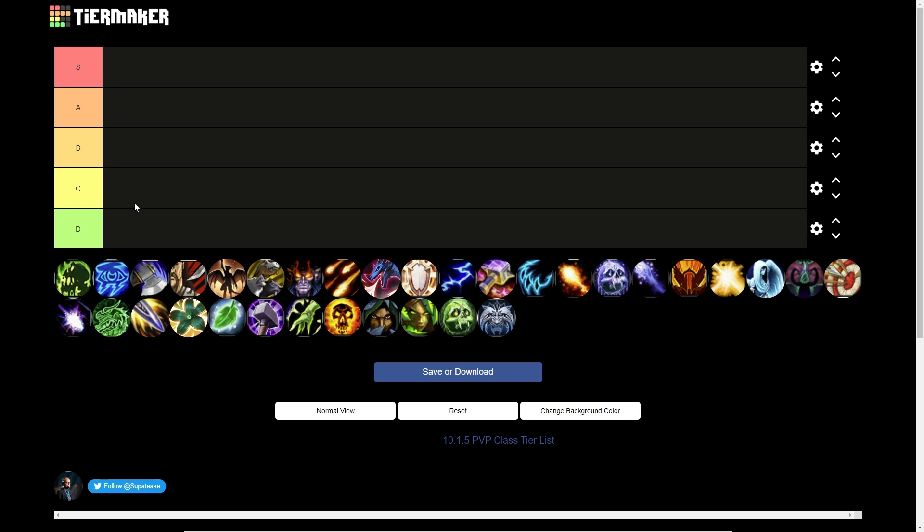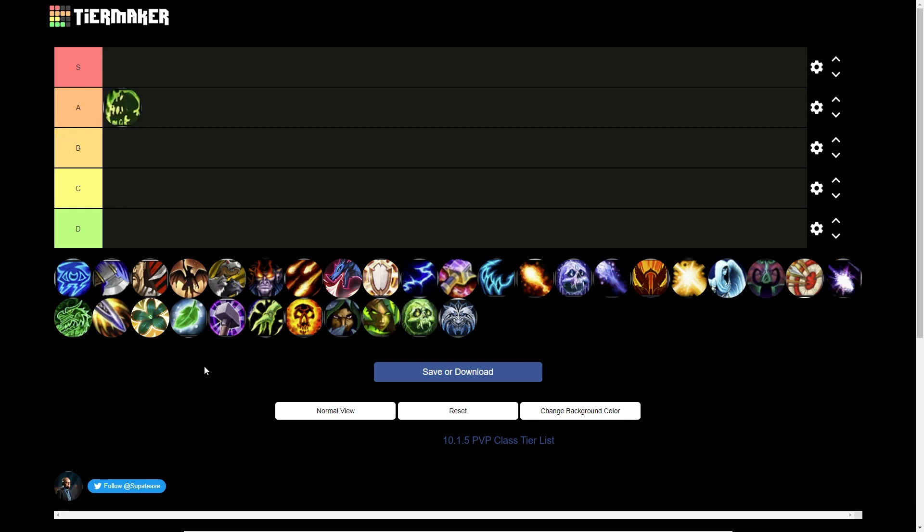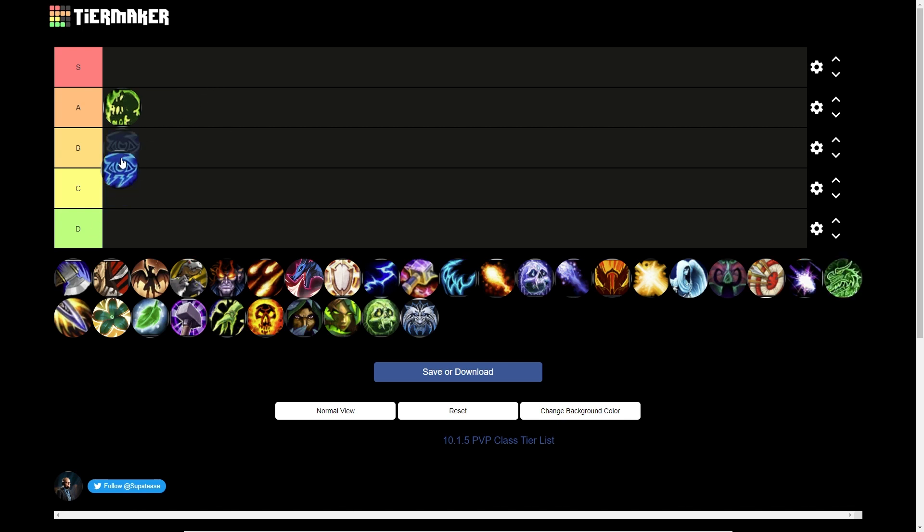Affliction Warlock goes into A tier. It's been pretty strong for most of this tier and has gotten some buffs recently, making it less reliant on Dread Touch and making it easier to swap Disable Affliction around. Affliction was seeing some play on Sarkareth before these changes, and with the 10.1.5 changes it's going to see even more play. It's a very strong spec, though it loses a bit of ranking because Demonology is so powerful. On fights like Sarkareth, Affliction is definitely the play.